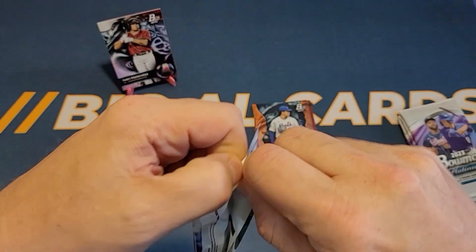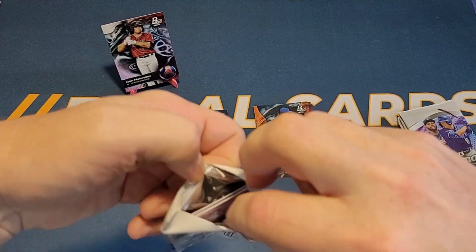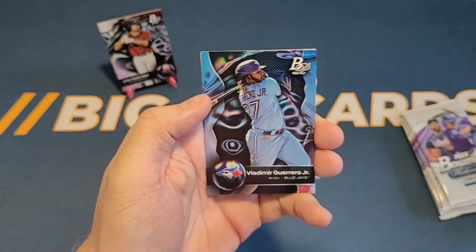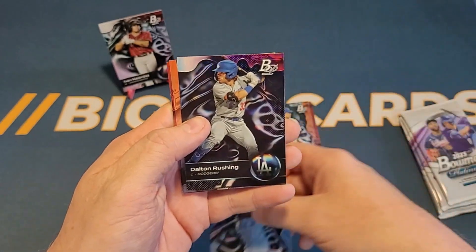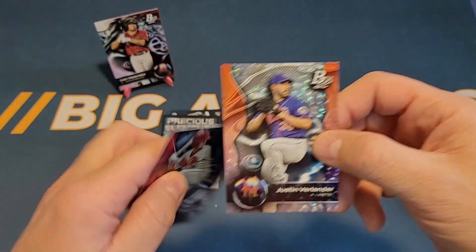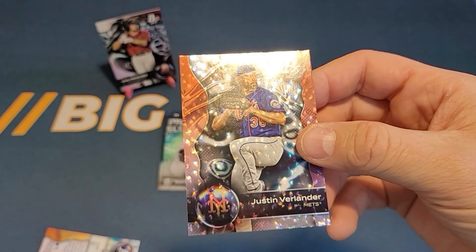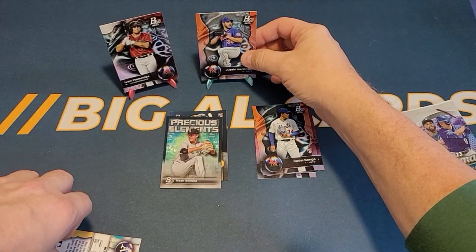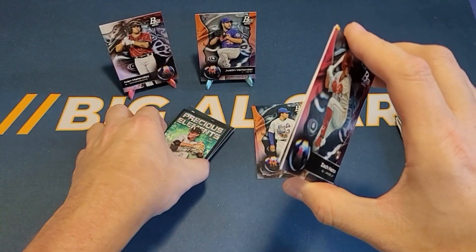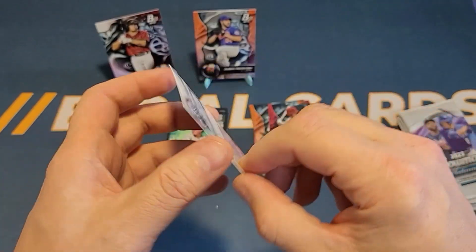And then a rookie card of Kodai Senga. Moving right along. By a couple of these packs have been more stubborn to open. Here's a nice one — Vladimir Guerrero Jr. Here's a Dalton Rushing prospect card. And here's another ice foil — it's of Justin Verlander. You can see the effect on that one. I don't think these are numbered at all. Here's a Zack and Nito rookie card and a Shea Langoliers rookie card.